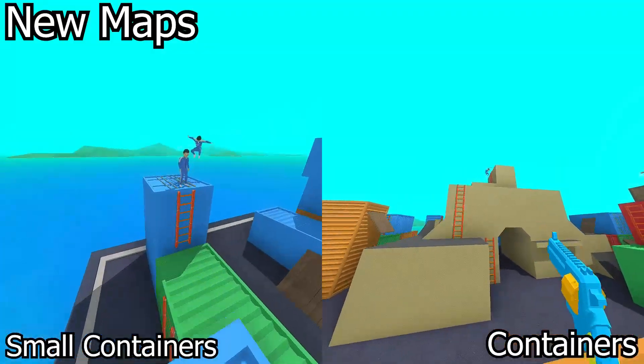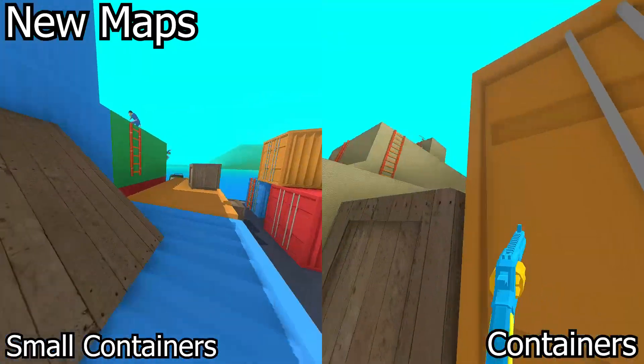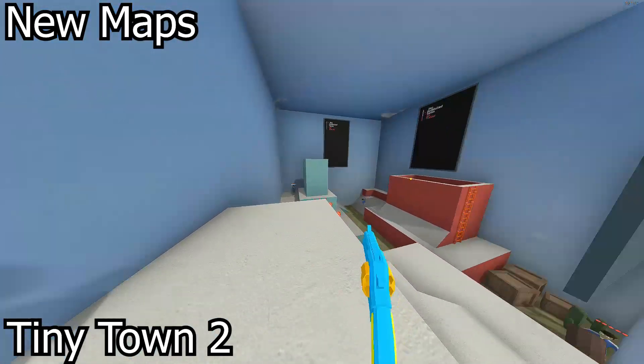Next up is Containers and Small Containers, vibrant and colourful maps that are both based on being over the sea, so that any minor mess up can cause you to be completely eliminated. And the final new map is Tiny Town 2, another small map that is loosely based on Tiny Town, which is a small town.